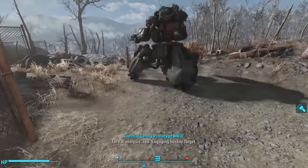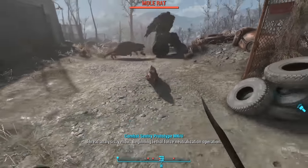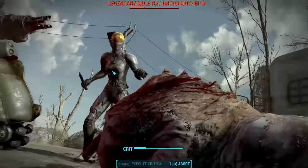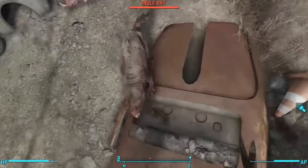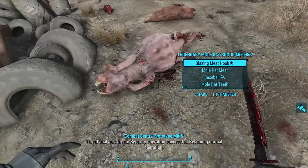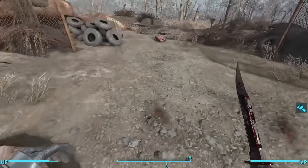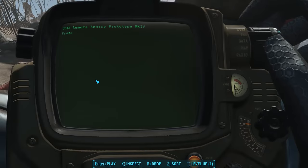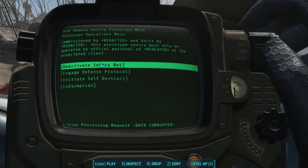Almost immediately after turning on the sentry bot, a swarm of six or so mole rats appear with one legendary Broodmother. So we activated this guy and he appears to be pretty powerful, but how exactly does he work? We can give him commands using the holotape in the terminal in the shack or on our Pip-Boy. For some reason I wasn't able to choose the deactivate command — I kept getting a message saying data corrupted — but all other commands worked for me.